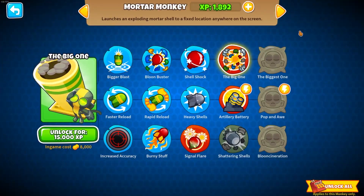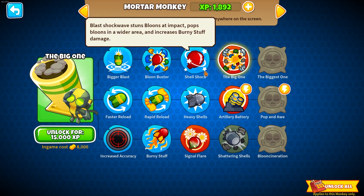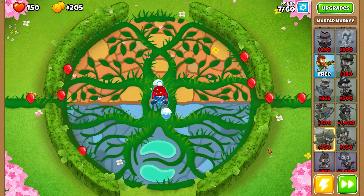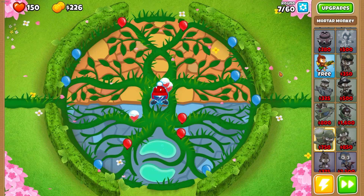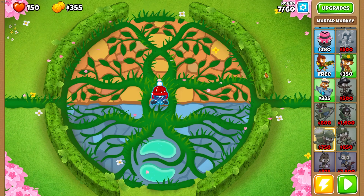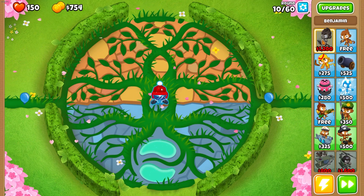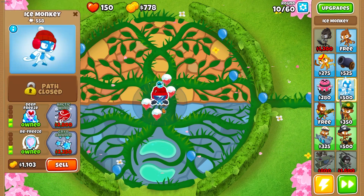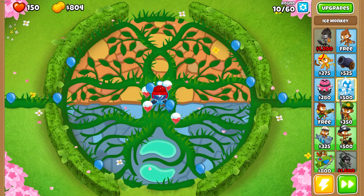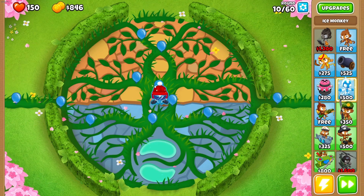We struggled last time with white balloons and MOABs, so this time we're going to use a mortar monkey because we need XP for it. We'll have one mortar monkey to take out the whites, leads, and MOABs, because MOABs are going to be a huge issue. We're going to use Ben because we really need that money, especially early game — right now he's taking care of everything, but he won't forever.